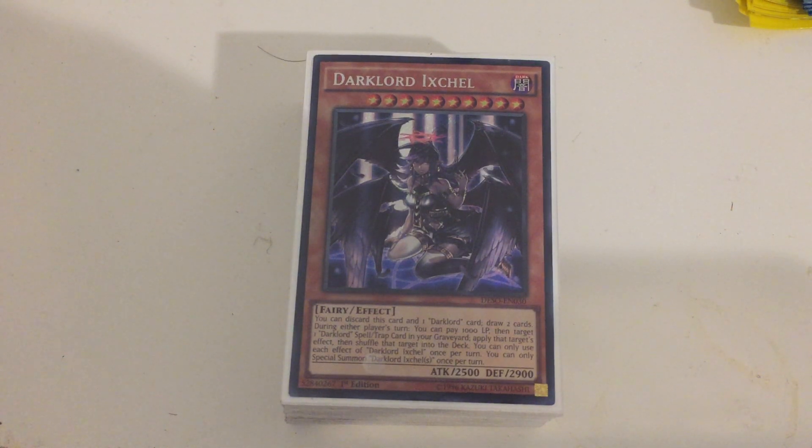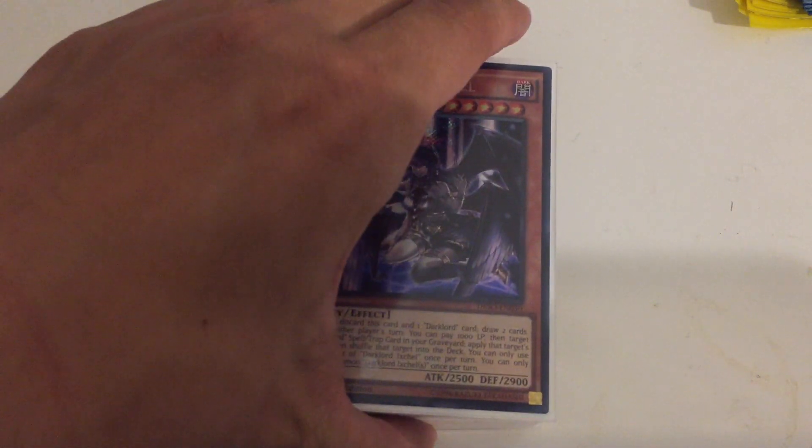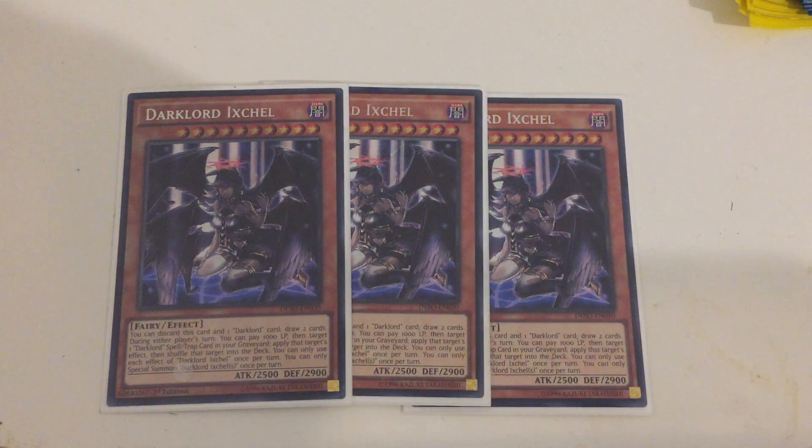First things first, I'm going to go through the deck profile and show you things, and maybe we'll do a follow-up video going into more details. To start things out, a Dark Lord deck would not be complete without three copies of Dark Lord Ixchel. She's one of the newer Dark Lord cards and one of the best ones, because you can discard her and any other Dark Lord card — not just a monster but any card — to draw two cards from your deck, which is very great for deck thinning.